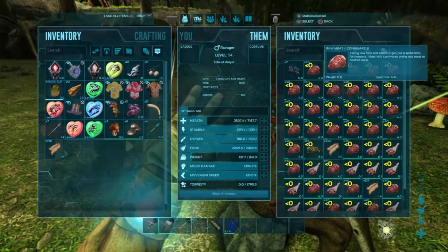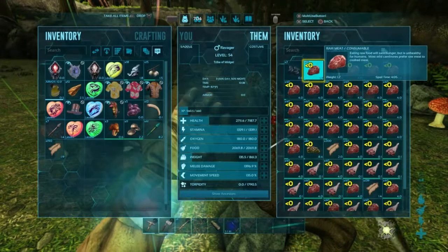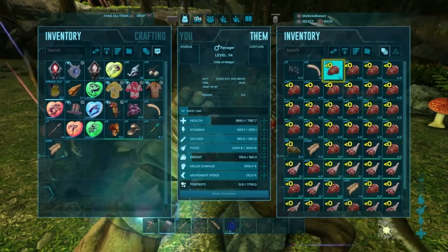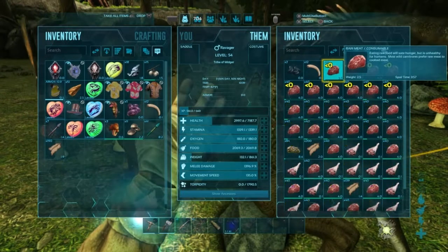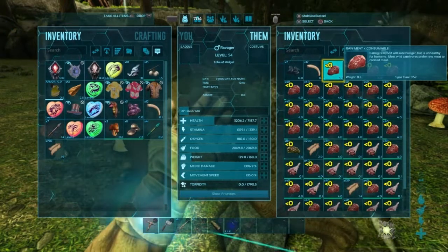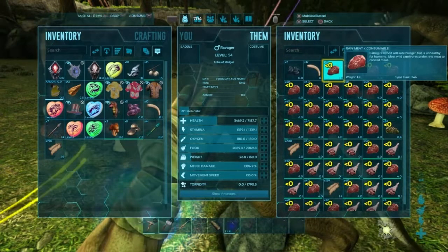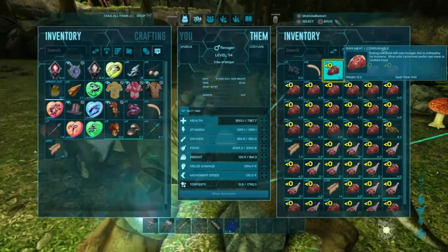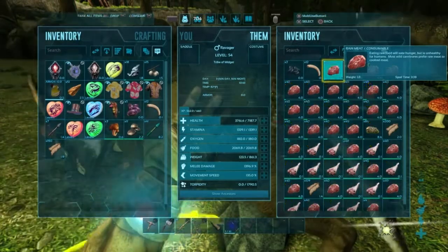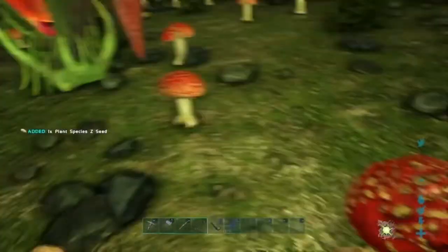So that's really, really cool. I'm just gonna sit here and force feed. If you wait long enough they will spurt out a Plant Species Z Seed, which is used to tame Glowtails and Shinehorns — which are my favorite, actually. I love Shinehorns. Plant Species Z right there!